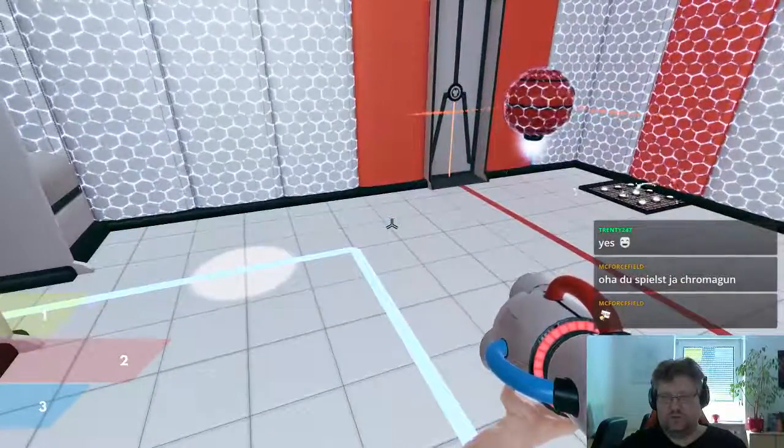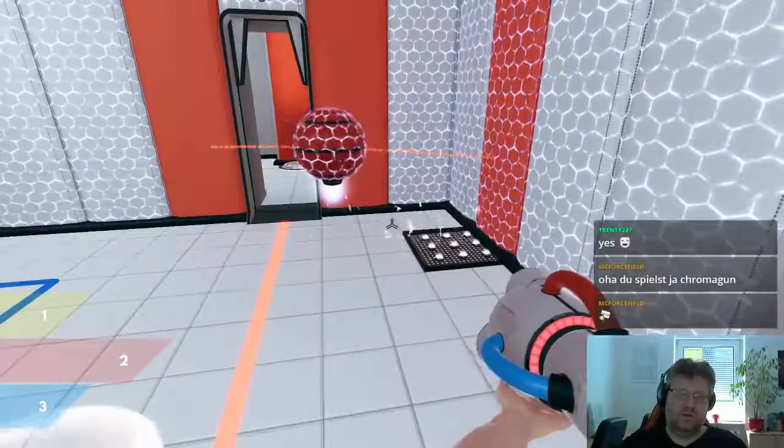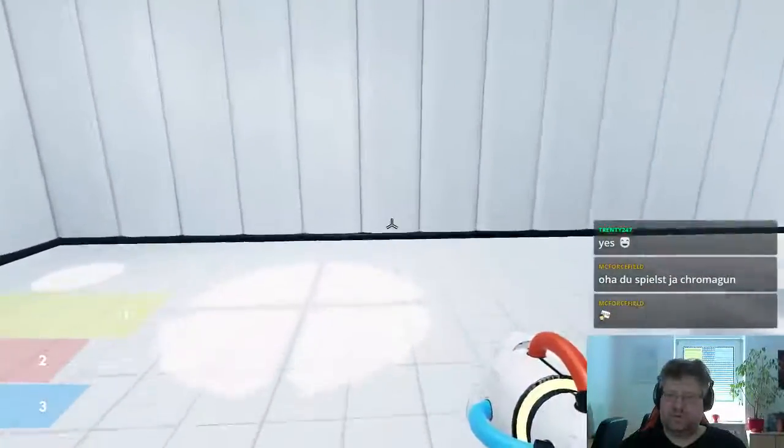Now it just gets drawn everywhere. And now I just step on this one. And now it doesn't really get drawn to this one. But I can just change the color of this, and then it should get drawn to here. Nice. That was it.